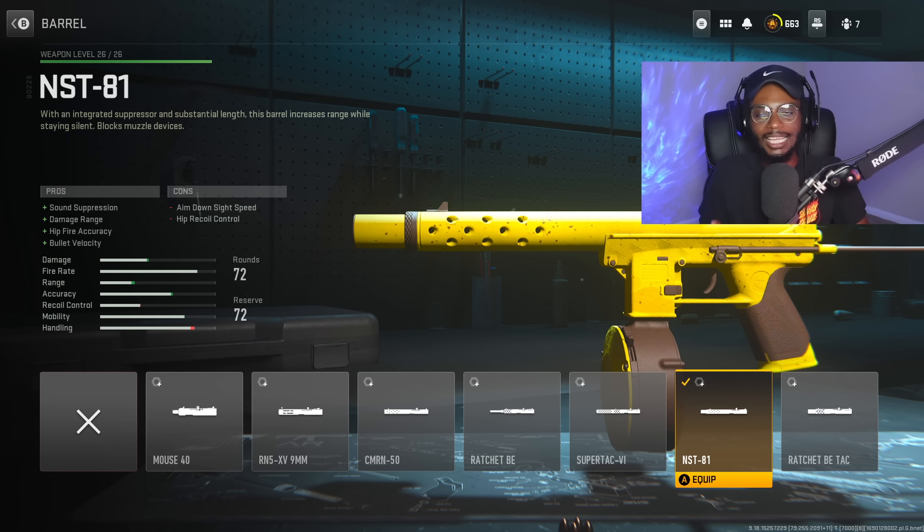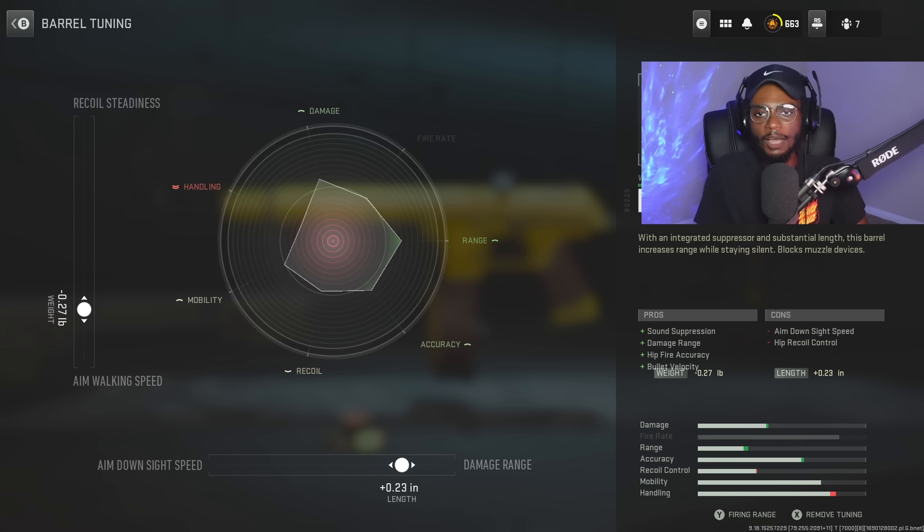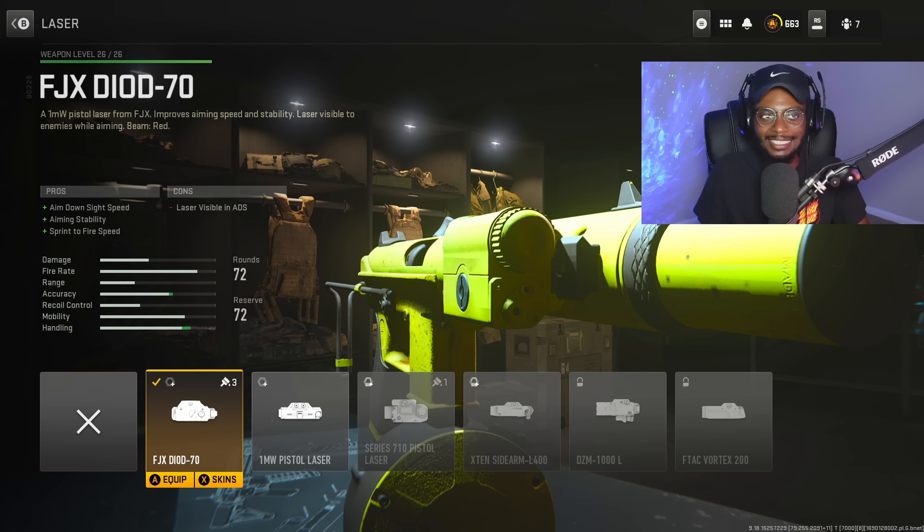For the barrel, the NST-81 is gonna be great, allowing us to have that sound suppression, damage range, hit-fire accuracy, and bullet velocity. We can round their spawn a little quicker in the streak, and overall this makes the secondary feel more like a submachine gun. For the tuning, we are gonna be bumping up damage range at plus 0.23 and more aim walking speed at negative 0.27, so we can essentially walk around, aim down sight, ready to win each and every gunfight. Do not forget to rock the FGX-DN70 Laser on secondaries — I like to go ahead and rock that laser so we can get that faster ADS, stability, and sprint-to-fire speed in order to bump up this weapon's handling.